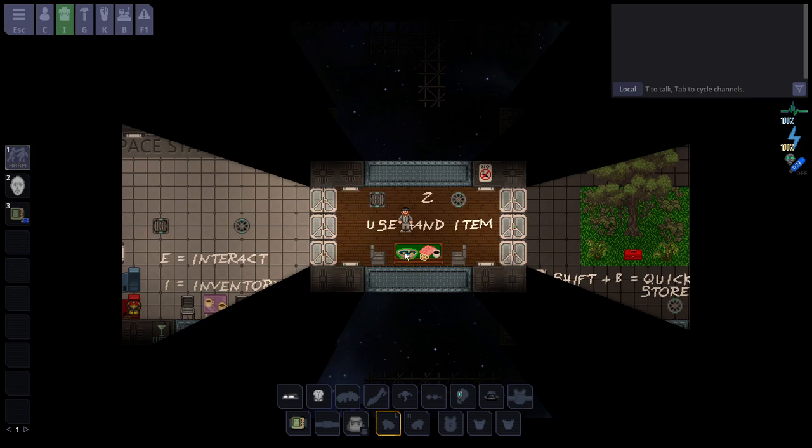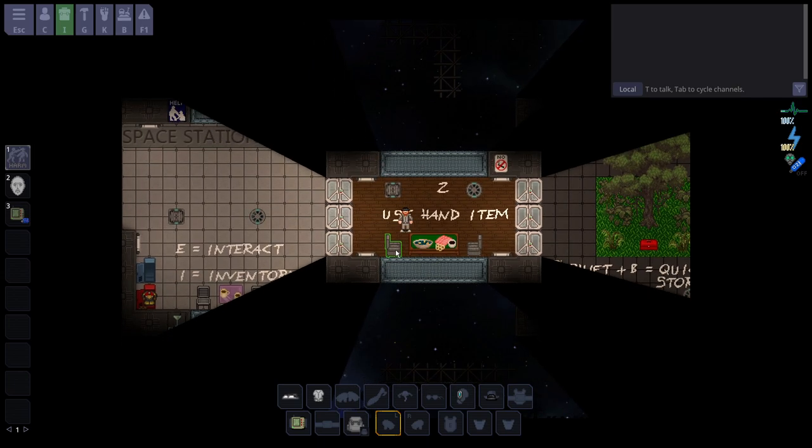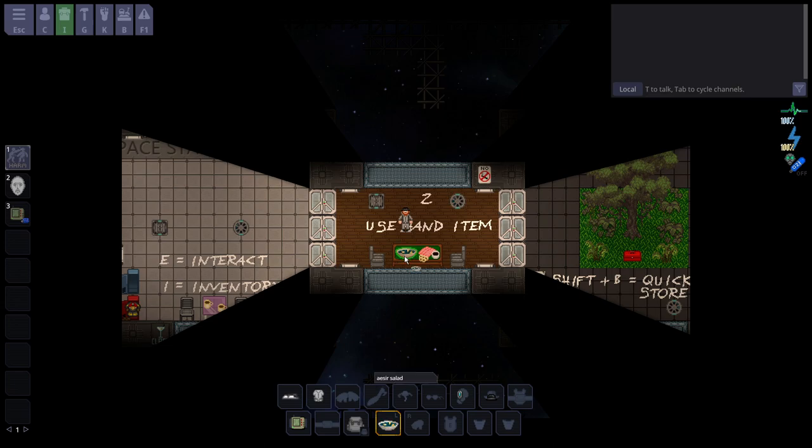How do you eat? Pressing E on food does nothing, just like pressing E on this chair does nothing. I can pick it up — there's an eat button for food, at least. And I can put it back down.